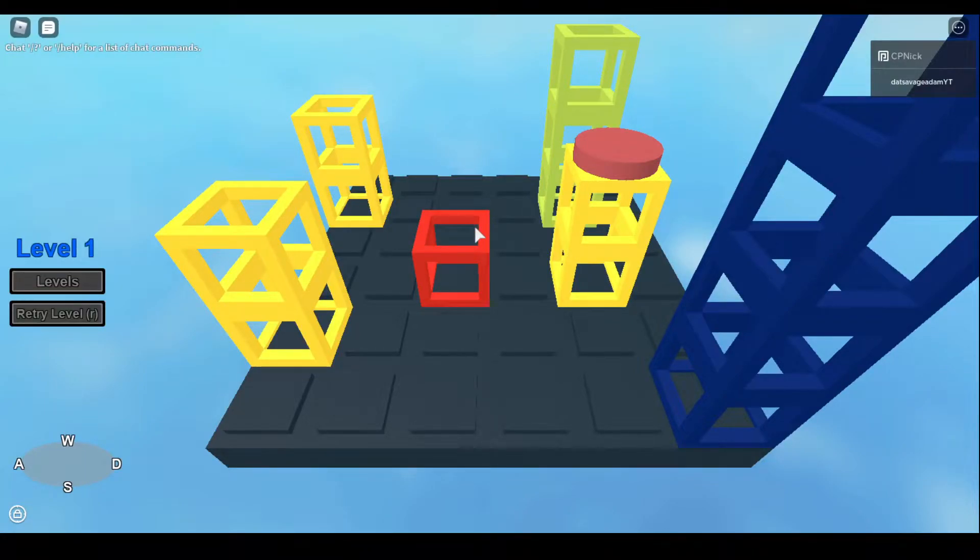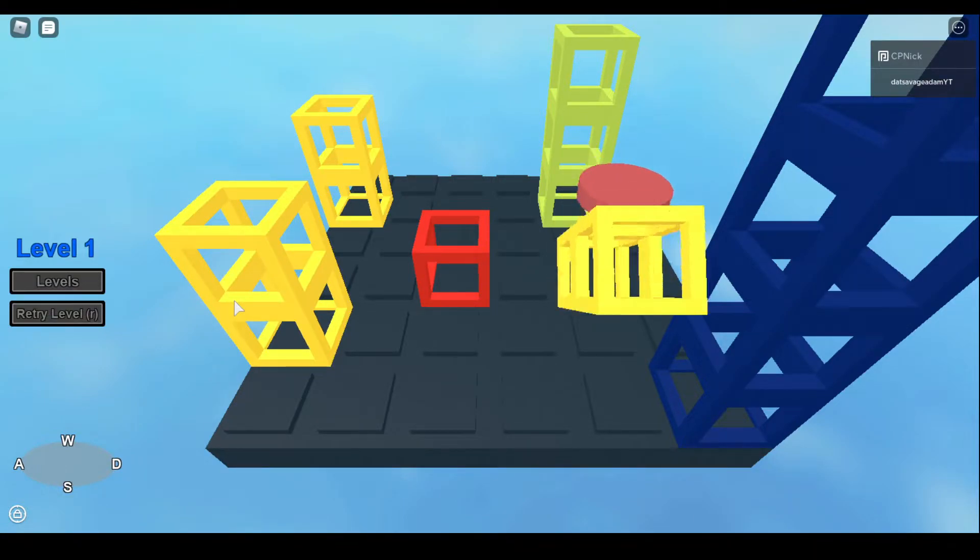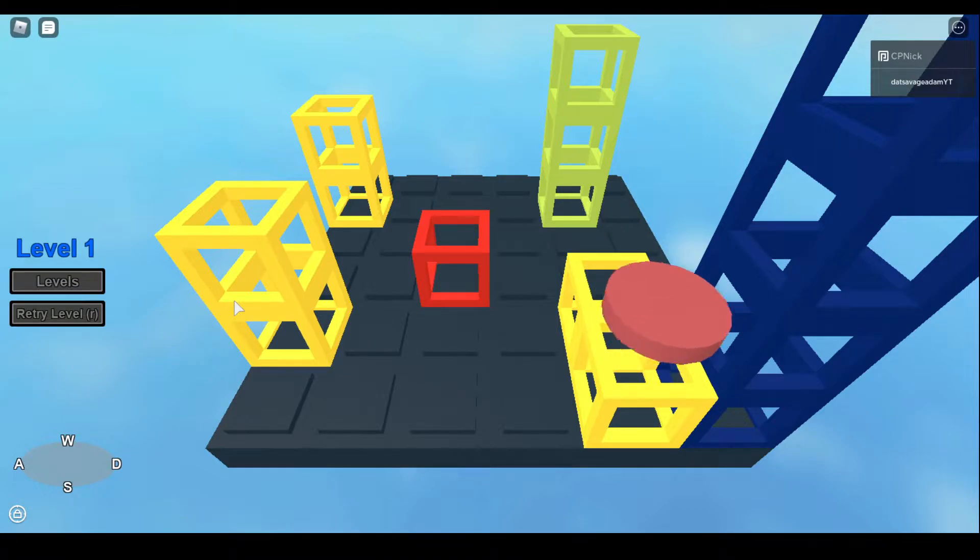What's up guys, I'm that Savage Adam. In this video we are playing Wobbly Towers. The goal of this game is to get the red circle to touch the red block. You gotta use W-A-S-D to move — yep, there we go, I just climbed that thing.